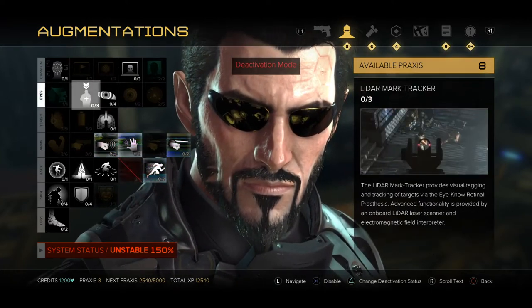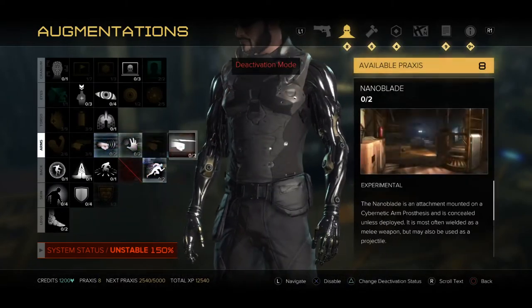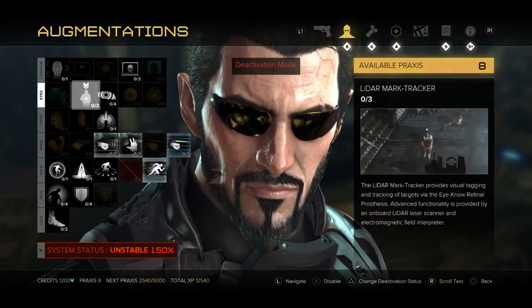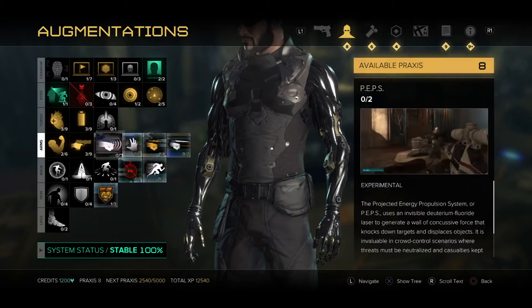Then I'll automatically pick one here that I don't want anymore. Keep in mind it doesn't have to be these — it can be any ones that are highlighted in black that you don't have any Praxis invested into yet. So I'm going to take this aiming one and deactivate that one, which will bring you back to a stable 100%.